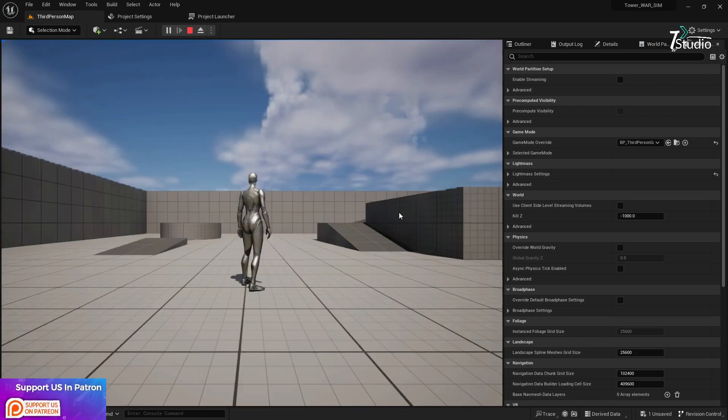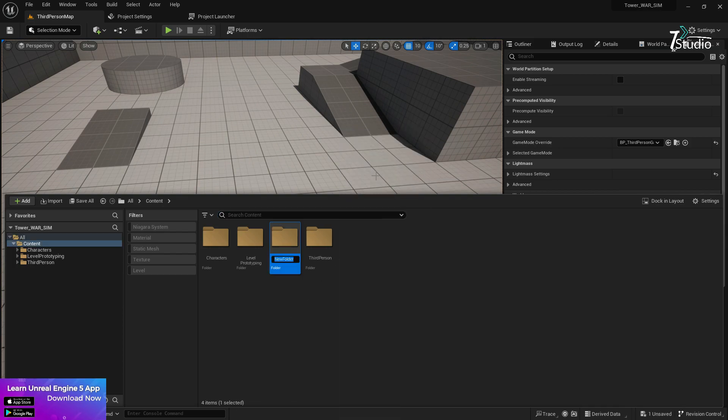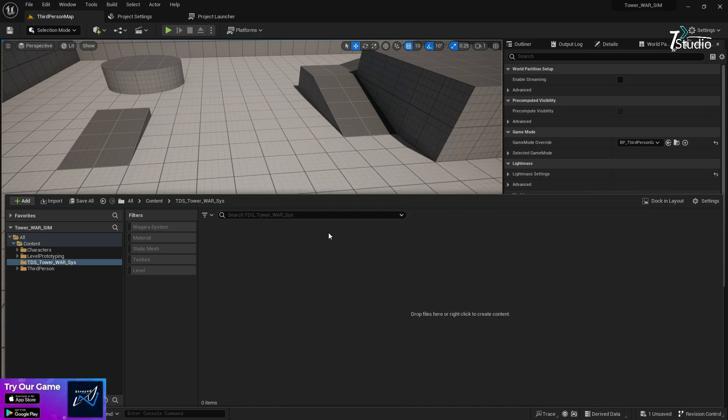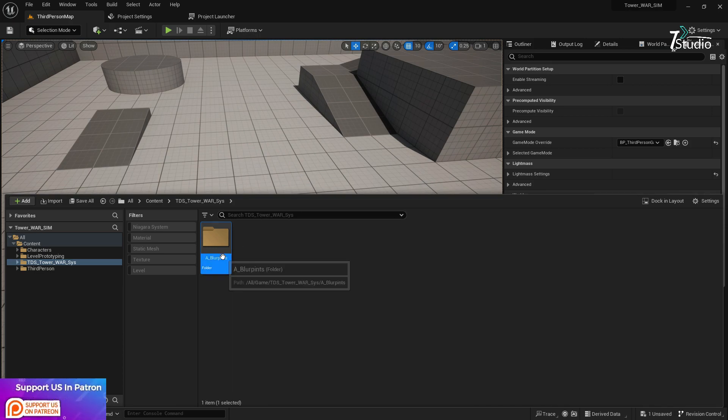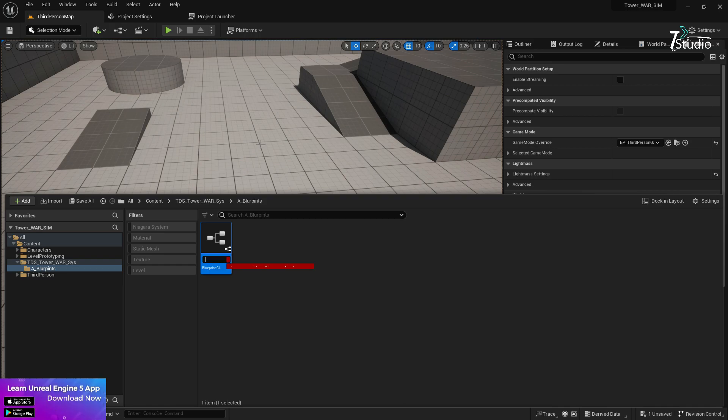Let's start. First we need to make the starting system - how it's going to work. We can keep the third-person setup and create a folder called 'tds_war_system'. Inside that folder, create a Blueprint. Since this is going to be a tower that doesn't move, we can use an Actor class. Let's create a Blueprint using Actor and name it 'BP_Tower'.